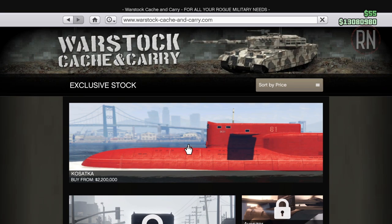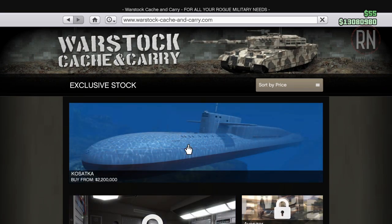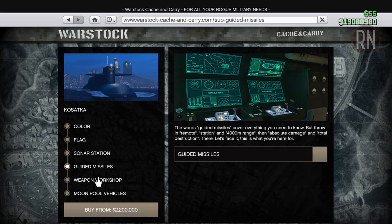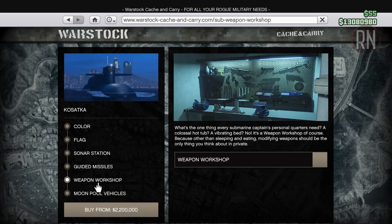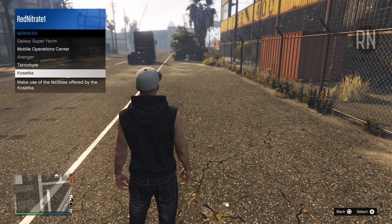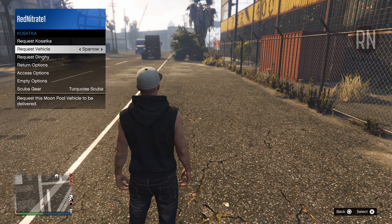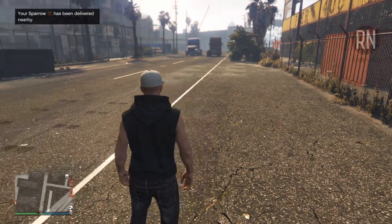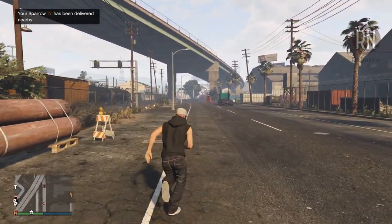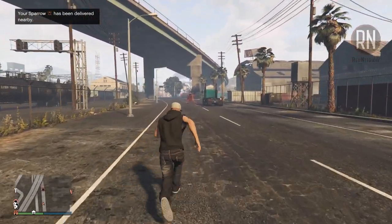To get started you will of course need a Kosatka submarine, but hopefully you have one of those already. None of the upgrades are especially necessary, but certain elements will make the experience a bit easier. One thing you might want to consider buying though is the Sparrow helicopter. It's fast, nimble and can be delivered to your exact location at any time via the interaction menu. Pair that with rockets and it will make your Cayo setups so much easier.